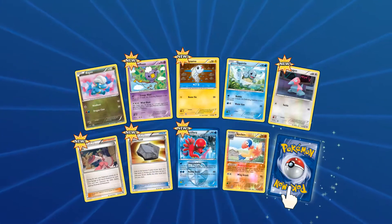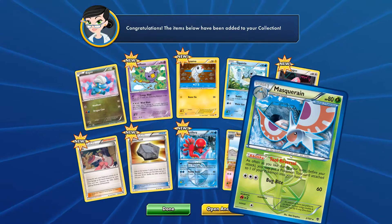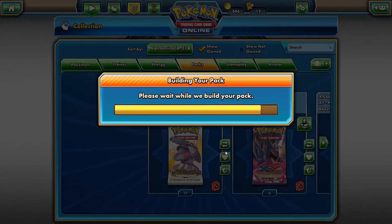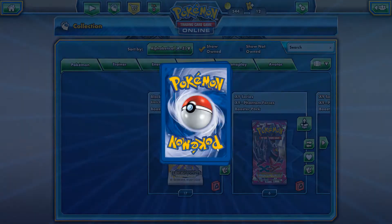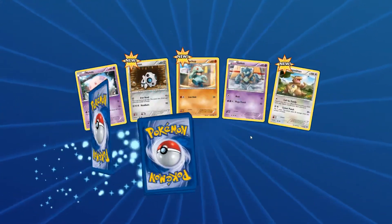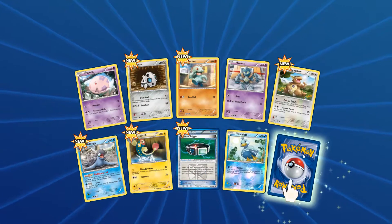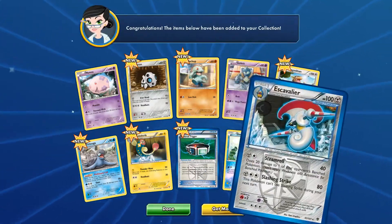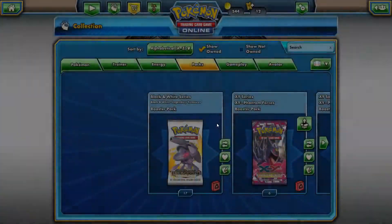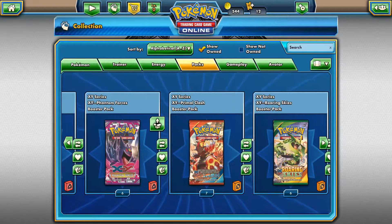Octillery - pretty. Octillery, a Masquerain... Yeah, alright. Not interested, mate. Ducklett reverse holo. Octillery and an Excadrill for our rare. Get more? Nope, we can't. Six... Shall we do Phantom Forces?